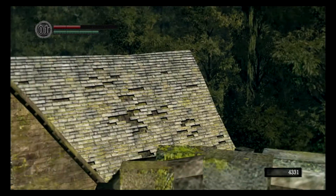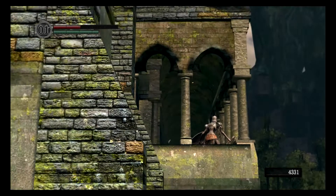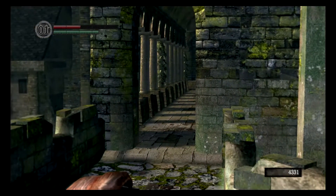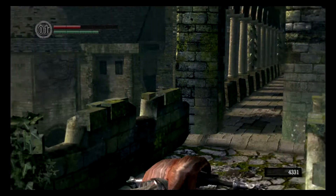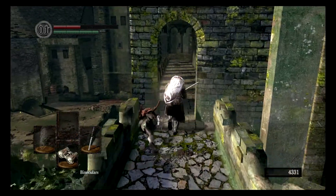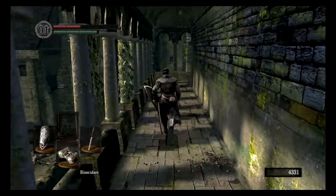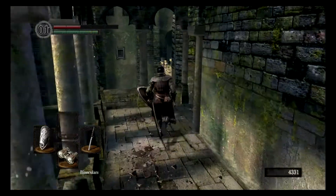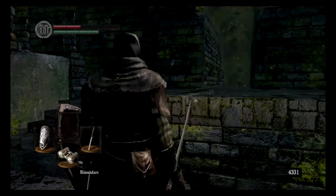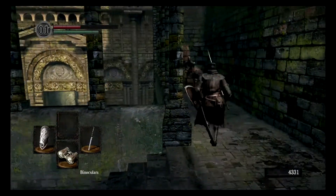By the way, that wall you saw up there is actually the wall to Anor Londo — one of the later areas of the game. And if you saw a tower off in the distance, that's actually the Duke's Archives, another area you can access later. Personally, not my favorite area, but it's quite detailed. It's sort of a love-hate relationship with a lot of the areas in Dark Souls.